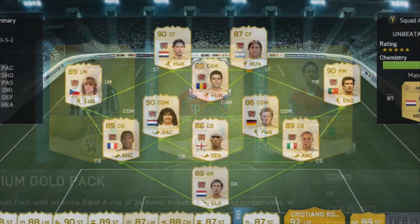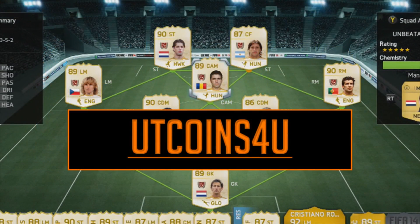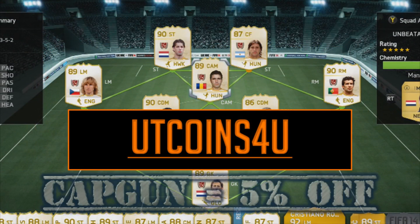If you want to open packs or own a team like this, go and get your coins from UT Coins for you down in the description. An instant automated coin delivery service — use code CAPGUN for 5% off at checkout.